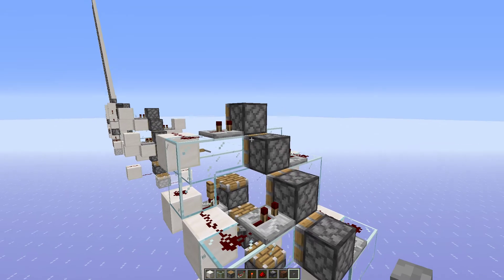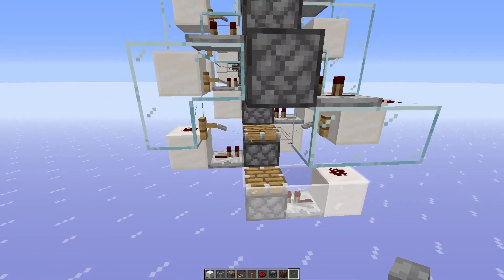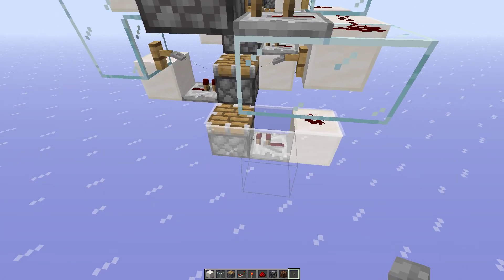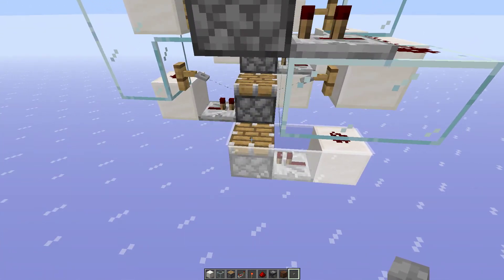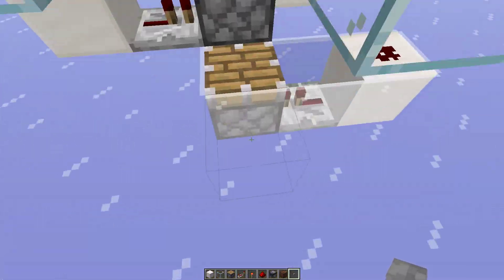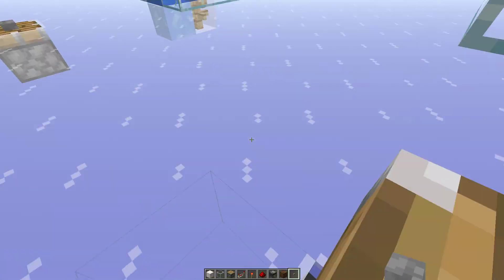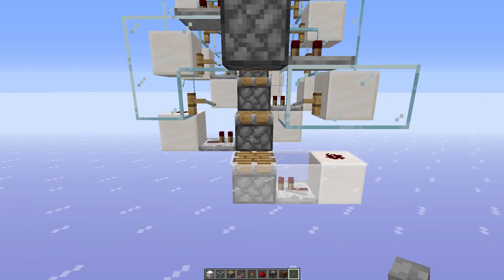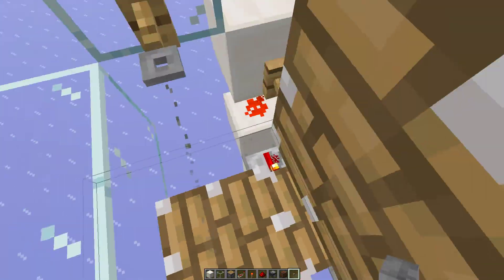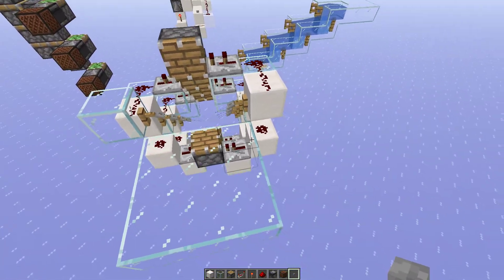With pistons sitting on top, the first design uses a tripwire hook, which I've had to modify by adding a two-tick delay to both the top and bottom. Running onto this design does work, but walking onto it makes the player oscillate between the crawling and walking animation, which is really annoying.